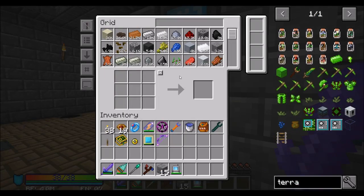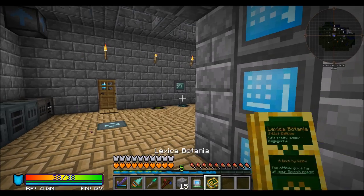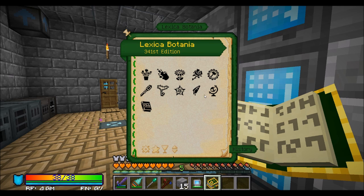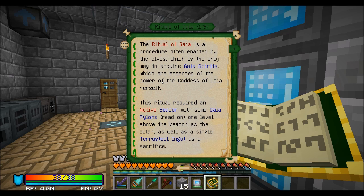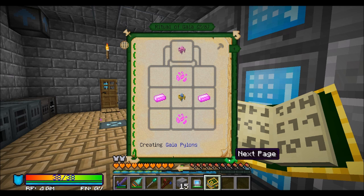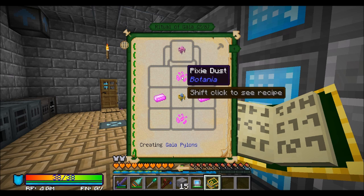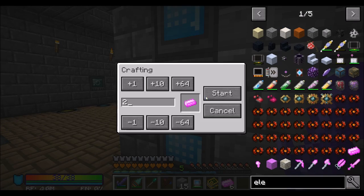The reason I wanted automated terra steel is because I'd like to fight the Gaia Guardian — probably not this episode, but soon. So let's look in the Lexica Botania under Alfomancy: Ritual of the Gaia. We're going to need a beacon, some Gaia Pylons, and a single terra steel ingot to summon the Gaia Guardian. Specifically, we need four Gaia Pylons, eight Pixie Dust, and eight Elementium — so about 80 of some materials. This should actually not be too hard to do.